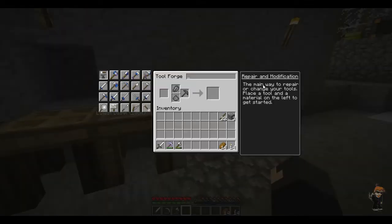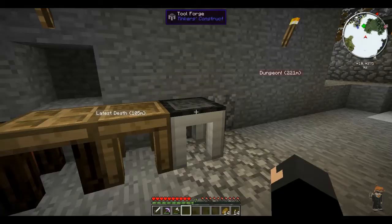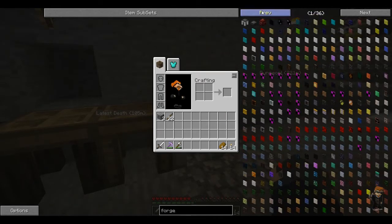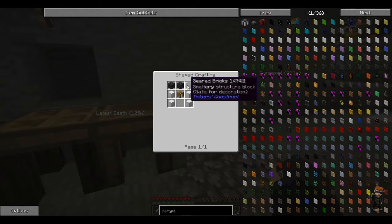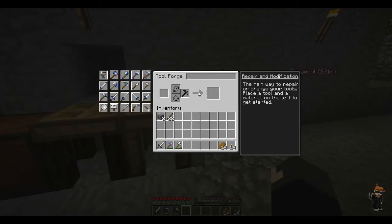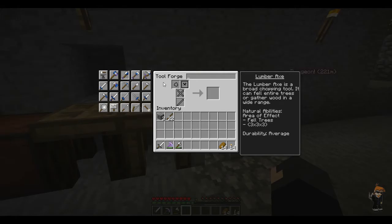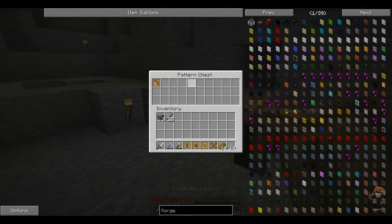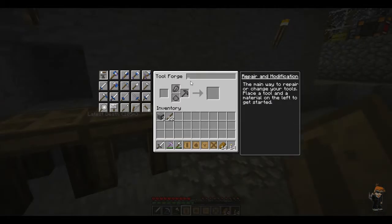I've made a Tool Forge - this is what you need to make. If we type in forge, we can see that it needs the seared bricks, a tool station, and four blocks of iron, so it's quite expensive. This is kind of like an upgrade to the tool station. The Tool Forge allows you to make those extra tools, one of them being the lumber axe. So let's grab the parts now.